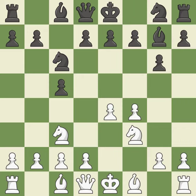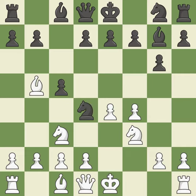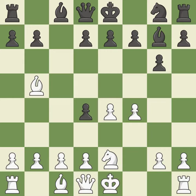Fianchetto move Bg7 places the bishop on the long diagonal. Bb5 develops the bishop, attacks the knight on c6, and prepares castling. d4 centralizes the knight and attacks the bishop on b5 and the knight on f3 — this is an equal trade. After recaptures, this threatens to win a knight. This move puts the knight on a safer square. It is the last book move.